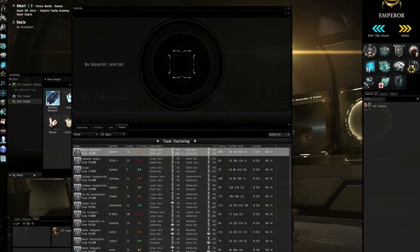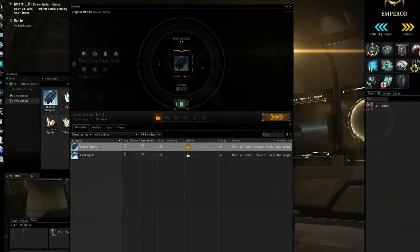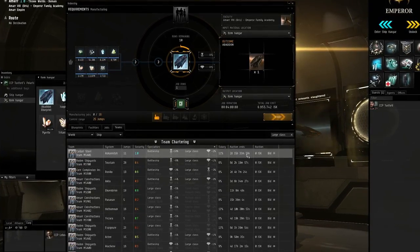Each team member either affects the time it takes to do a job or the materials the job requires. A team is also limited to what it can work on — for example, it can work on marauders, or it can work on all large class ships. You can acquire a team to your system via auction, and if you can get that team to your system, anybody can benefit from it and use it in their jobs.